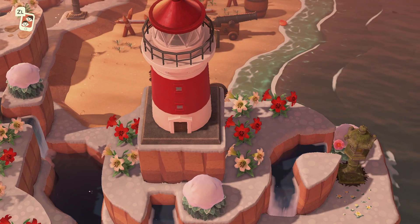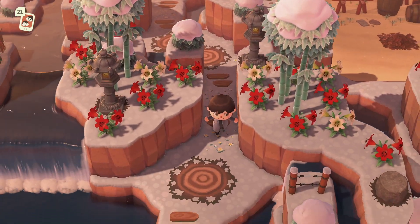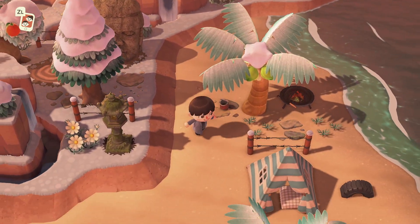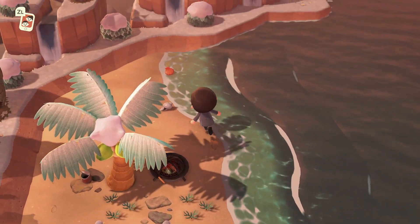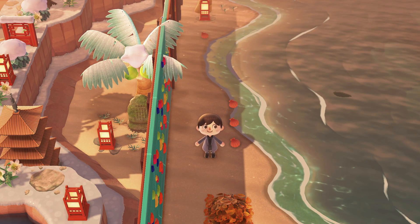Mine certainly proved to be pretty tricky since I had done some work on my beach and it wasn't as default as it could have been. Now it's important to remember that the balloons won't avoid cliffs — instead they fly over them — so don't waste your time thinking cliffs can stop the balloons in their tracks. Either way, if you're able to make a full wall like this, your character can wait at the bottom and the balloons should come to you.